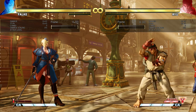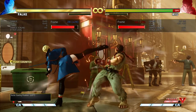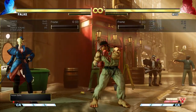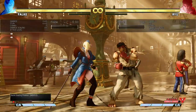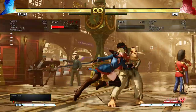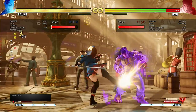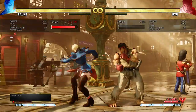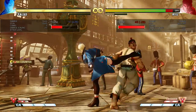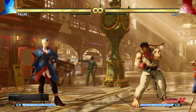Crush counters are the only opportunity Falke has to side switch in her combos. If she gets a crush counter on her standing hard kick, she can dash forward and back throw as part of the combo. Standing hard punch will always be your optimal damage punish mid-screen meterless. Getting the crush counter on standing hard kick builds half a bar of V gauge — four crush counters build a full V-trigger. Standing hard kick builds by far the most V gauge of all her crush counters.